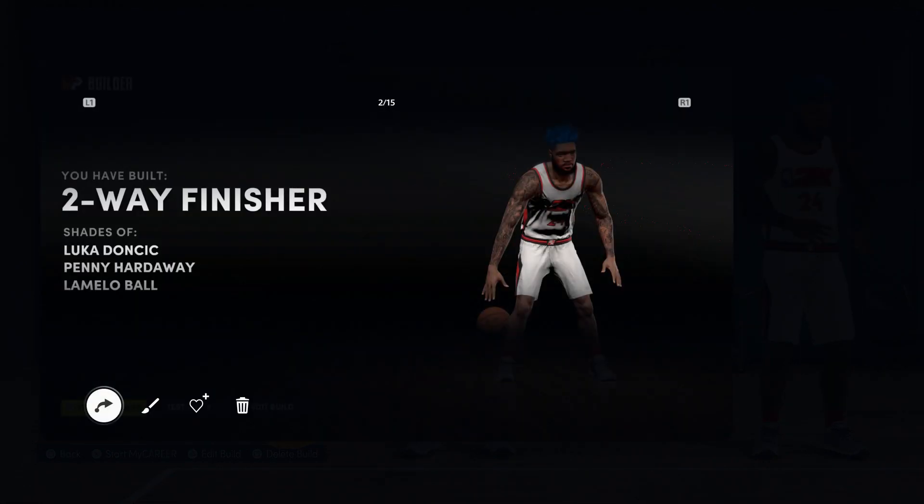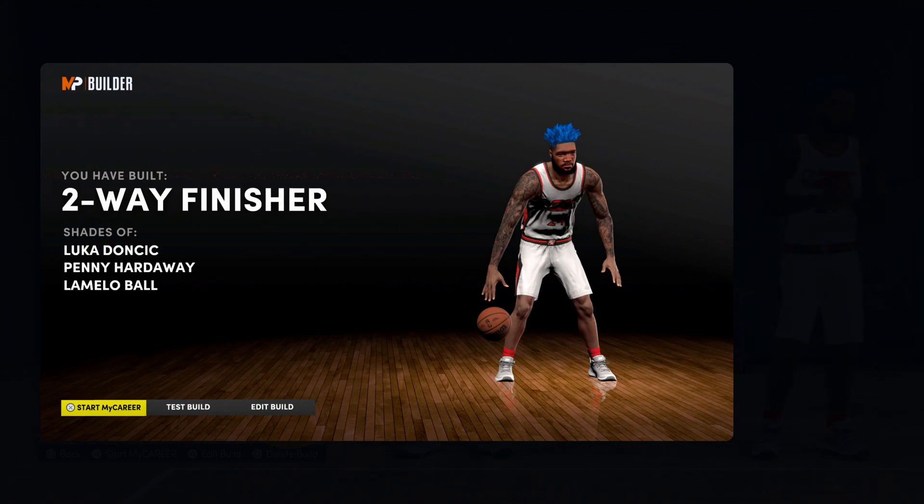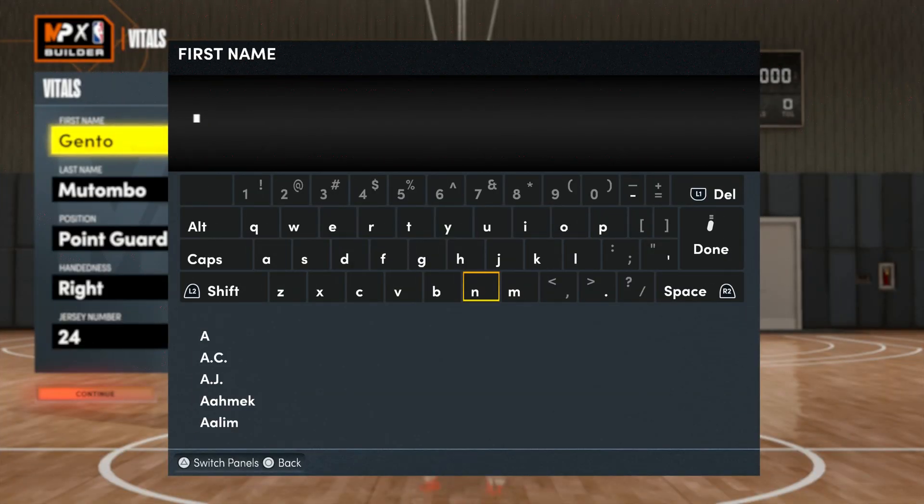How come all the best builds have the most basic names? Now I did tweak since I took this screenshot, but I made this same build again and they named it a 'two-way inside playmaking shot creator' or something like that — some long sophisticated exquisite name which makes other players look at me like I know what I'm doing. This is a brown tea name, but I promise you this build is deadly.